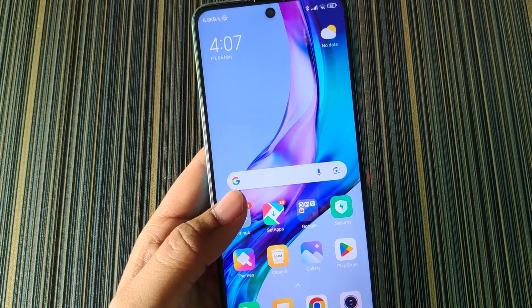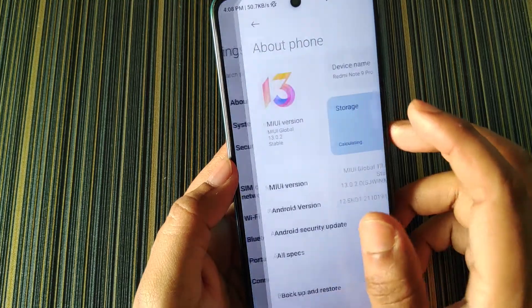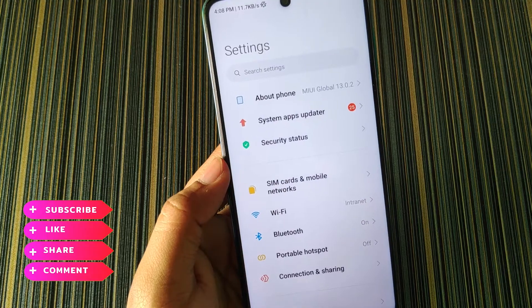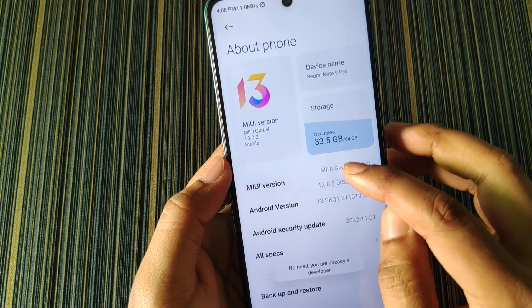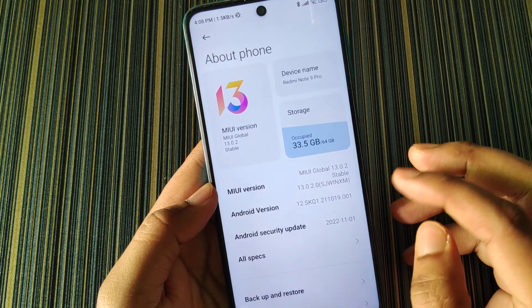The next step is to turn on the developer options. Currently I am on MIUI 13.0.2. To turn on the developer option, go to About Phone and tap on the MIUI version six to seven times until you see a message. In my case I have already turned on the developer option, that's why it says so. In your case it will show 'You are now a developer.'